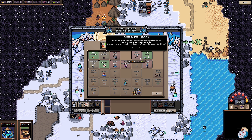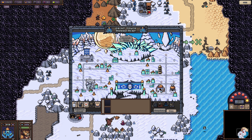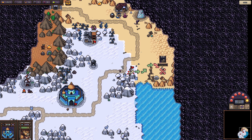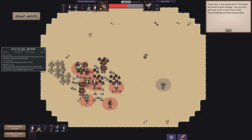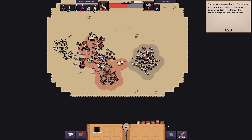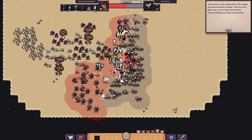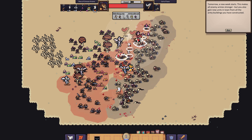Tomorrow a new week starts! This makes all enemies' armies stronger, but I also gain new units in town from all the army buildings constructed. Oh! That's how unit growth works — weekly! I want to get Jotun down here. Let's do the guild and mage guild. Can't do anything else, so let's go fight. We've got a whole squad now — look at this!